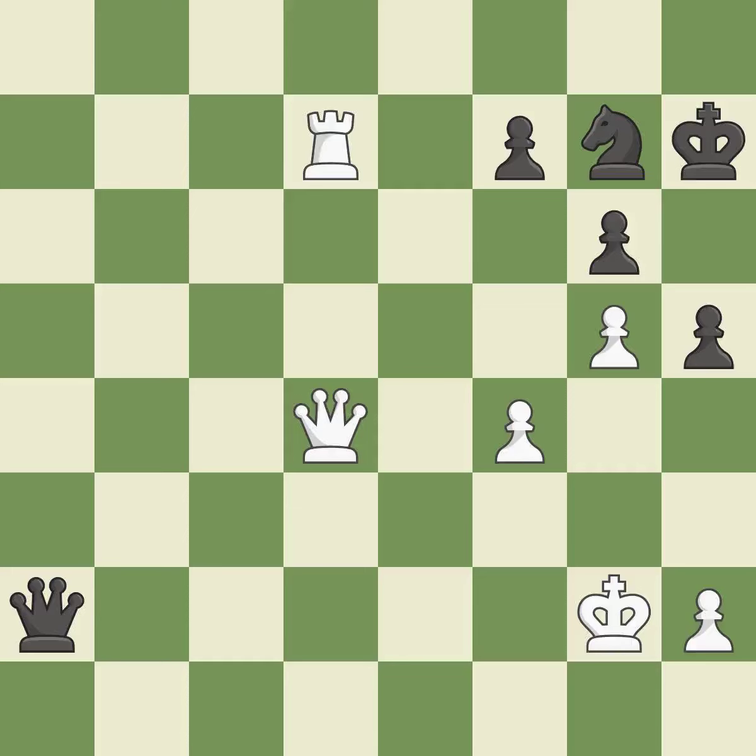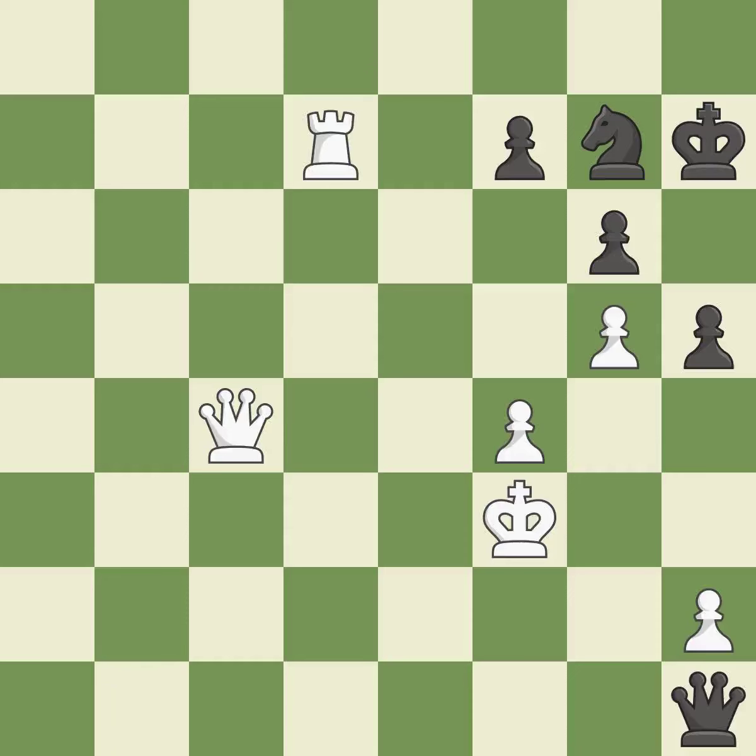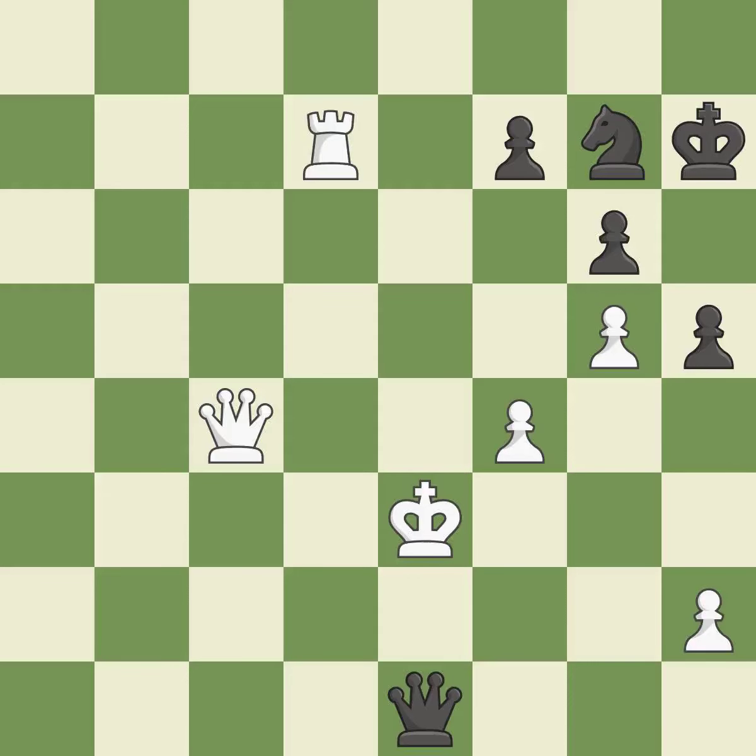This moves away from the queen checking — it is ideal. That's a decent move. The adversary is then able to fork parts — it is incorrect. This forks pieces by creating a simultaneous attack — this is the only move that works — it is a great move. This moves away from the queen checking — it is ideal. This avoids the queen's check — it is ideal. This forks multiple pieces — this is the only good move — it is a great move.